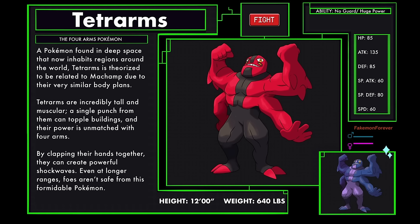A Pokemon found in deep space that now inhabits regions around the world. Tetra Arms is theorized to be related to Machamp due to their very similar body plans. Tetra Arms are incredibly tall and muscular; a single punch from them can topple buildings, and their power is unmatched with four arms. By clapping their hands together they can create powerful shockwaves, and even at longer ranges foes aren't safe from this formidable Pokemon. Tetra Arms have the abilities No Guard and Huge Power.